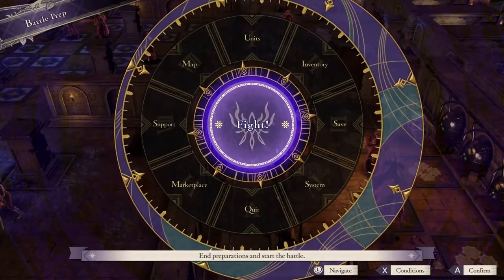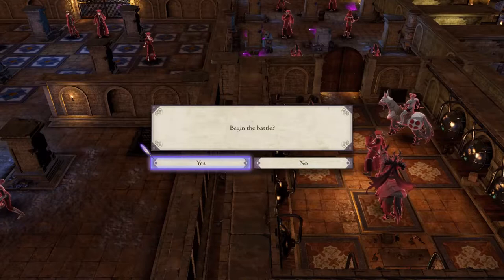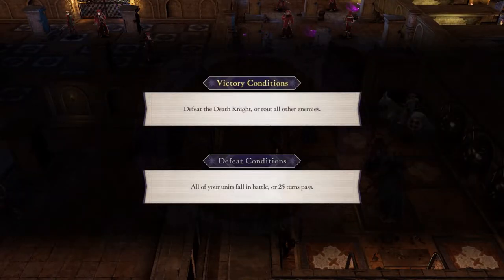Everyone is ready to go, so I'll begin the mission. Your victory conditions are to defeat the Death Knight or rout all other enemies. Your defeat conditions are: all of your units fall in battle, or on Hard and Maddening, Byleth falls, or 25 turns pass.